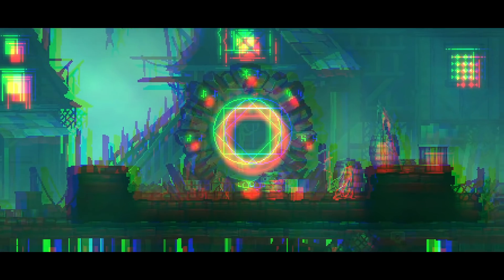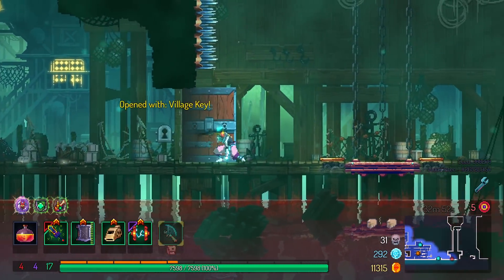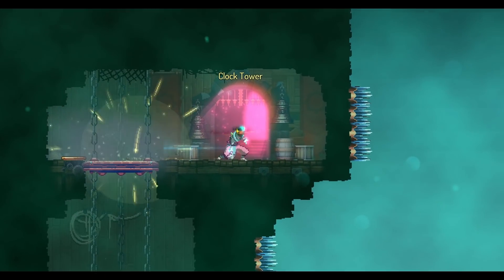Let's go fight the Timekeeper. Like I said, the golf swing attack should be pretty well countered by this shield in particular — I mean, so would a regular parry. But let's just do it.